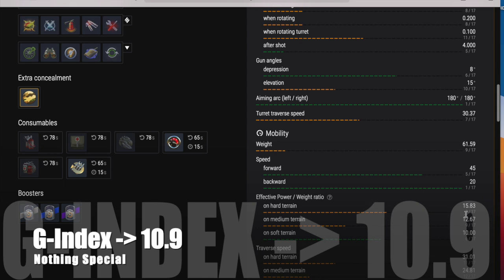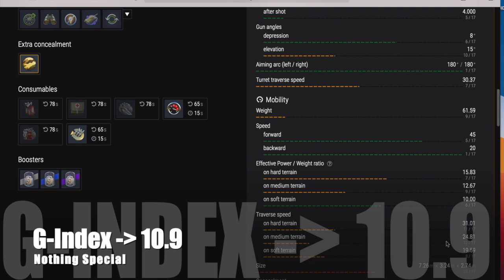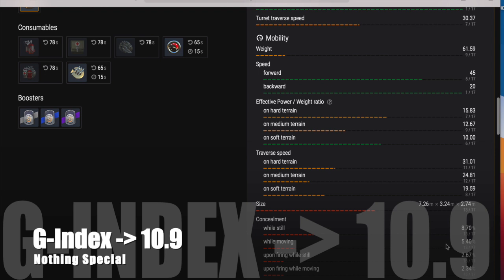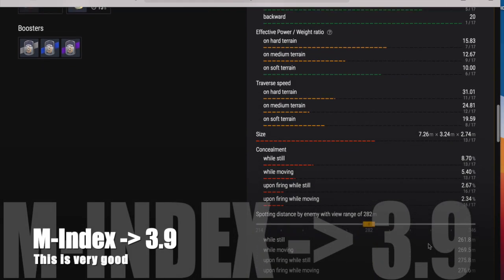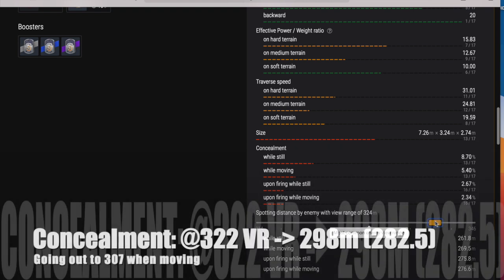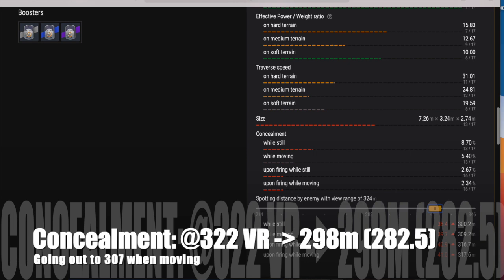The mobility index is 3.9, which is very good for a tier 10 heavy — this tank will get around the map well, definitely a good characteristic. The gun index, however, is pretty underwhelming at 10.9 — nothing special at all. That's kind of what you'd expect around tier 7 for a heavy tank, so no nothing special there, and that's actually quite low for a premium tank that Wargaming described as 'the miracle of Christmas.'